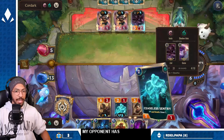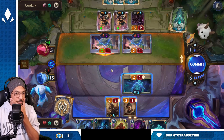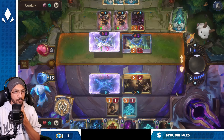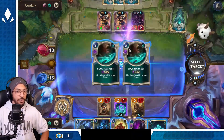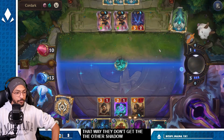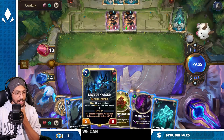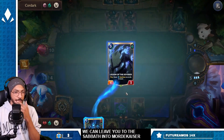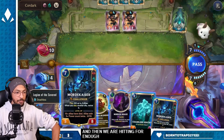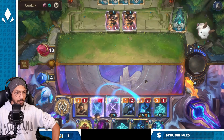My opponent has two-one hallowed death. Soul Harvest on the Zed is great — we take eight damage, that way they don't get the other shadow. We lead Severed into Mordekaiser, and then we are hitting for enough. Destiny is darkness — I am not done with you.